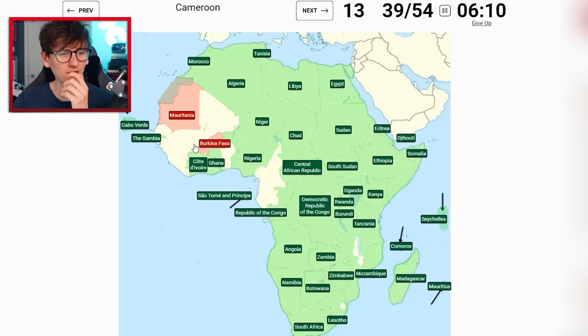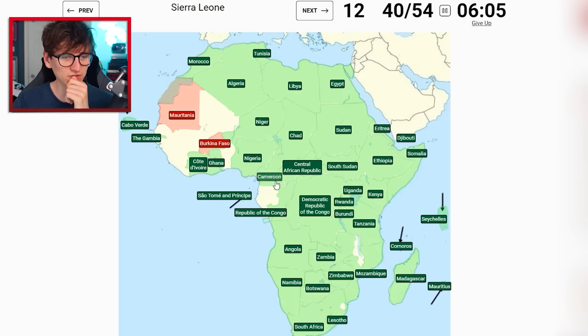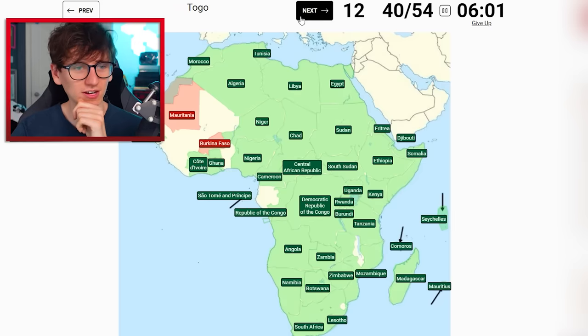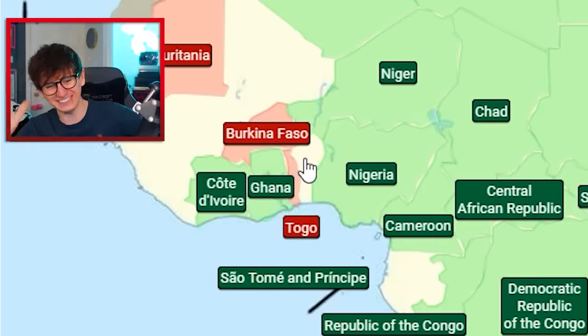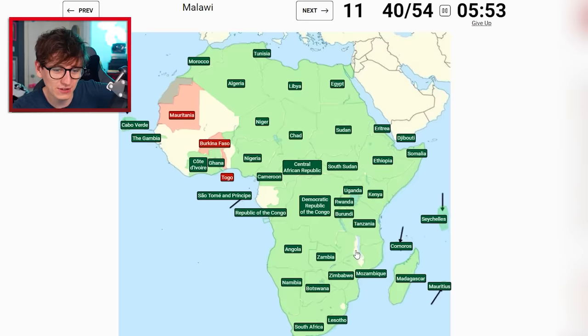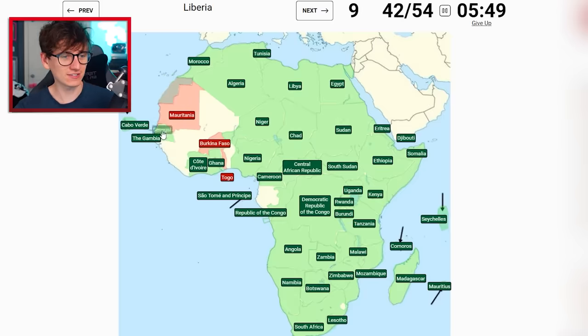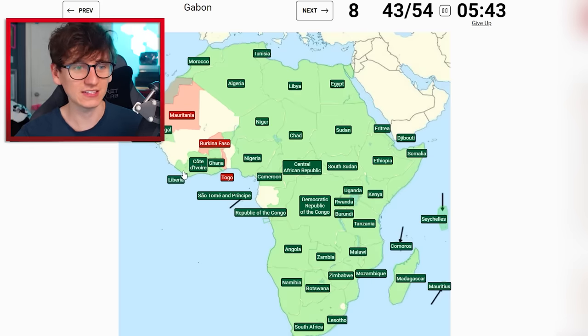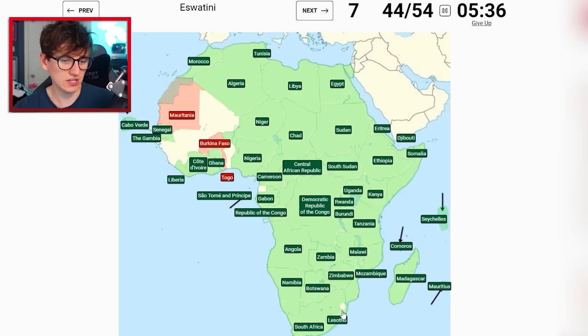Time to be brave. Burkina Faso - it's got to be above Ivory Coast, hasn't it? Oh, it's to the right. Cameroon - this big fella. Sierra Leone - I don't think I could do it. Togo - squeezing in there. Oh, there's two countries there! Malawi - we can do it. Malawi's the lake. Senegal surrounds The Gambia. Liberia - I think it's here. It is! Gabon - yes! Eswatini - squeezing on in.